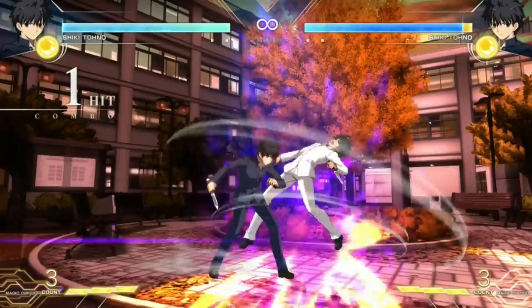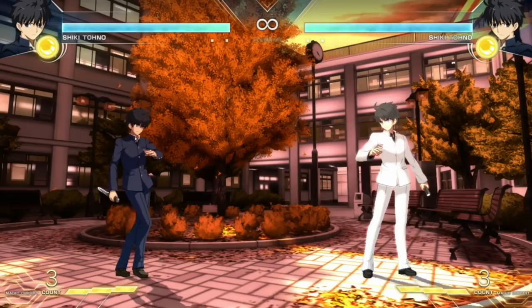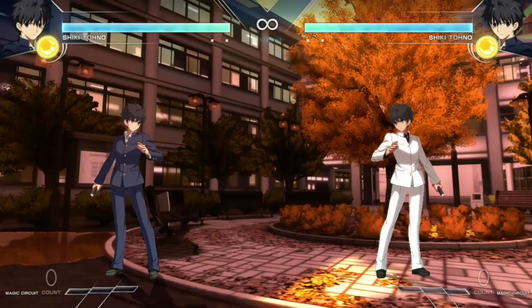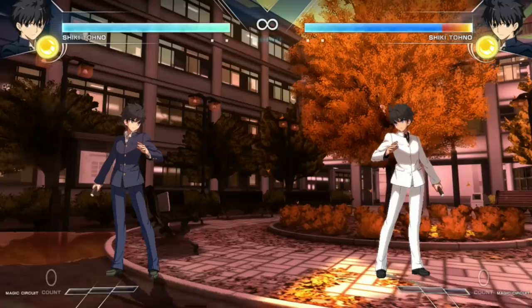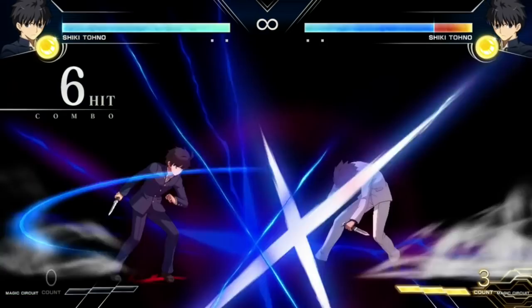He also has access to a DP — just standard DP — and he can also do it in the air, so he can do it in combos as well. It's not going to give him a hard knockdown, but he can definitely do it in combos. He also has pretty safe special moves, namely his 236 series which is going to be pretty safe. The B version actually gives him a combo. Then he has the slide attack with a follow-up, and when you do the follow-up on hit you can actually jump cancel it for a combo as well.